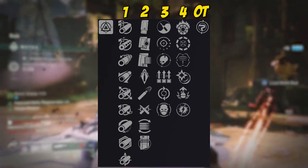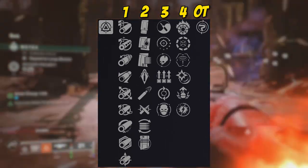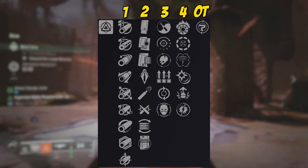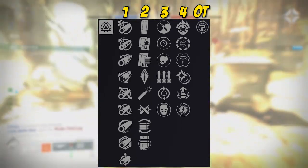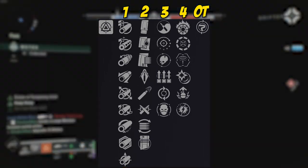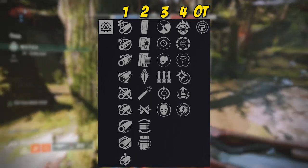Over in column two for magazines, we have Extended Mag, Alloy Magazine, Appended Mag, Armor Piercing Rounds, High Caliber Rounds, Ricochet Rounds, Flared Magwell, and Light Mag. The first three barrels to prioritize in order are Arrowhead Break, Chamber Compensator, and Corkscrew Rifling — those are the main ones you want if you do care about your barrels. This is PVE, so I don't think barrels are going to be as important as they would be in PVP.